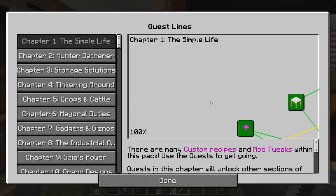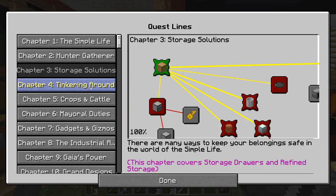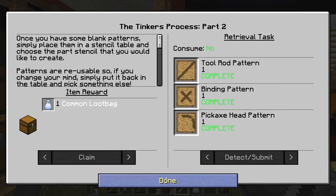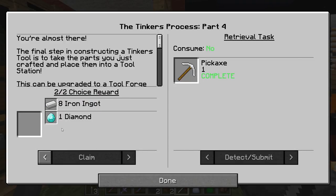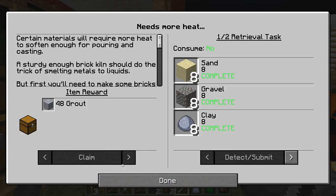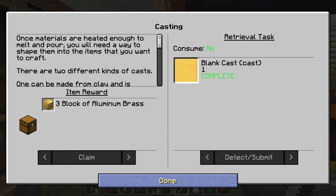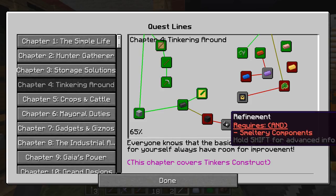We've also completed some quests — Tinkering Around is probably where we got some achievements. We can claim all our awesome loot bags. We got a pick — diamond or nine iron. Iron is definitely more of an issue than diamond right now, but I think I'm going to go with diamond. We also get more grout and more seared bricks — that's always awesome. And we get blocks of aluminum brass! I didn't even have to waste my gold. Should have looked at the quest before I did it.